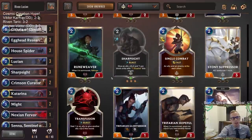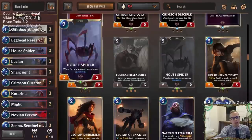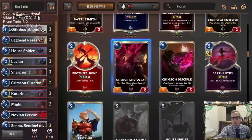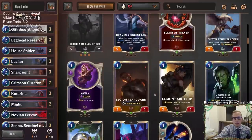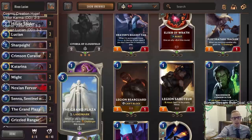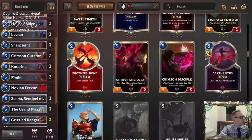You can get even more one-drop units in, but it's already playing three two-drops. You can get Flea Feather Tracker in here to have another one-drop to help challenge stuff, and whenever you have Grand Plaza, Flea Feather Tracker can kill three-power champions. All right, so there we go — that's Riven Lucian.